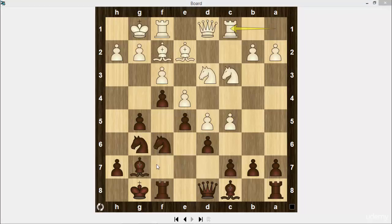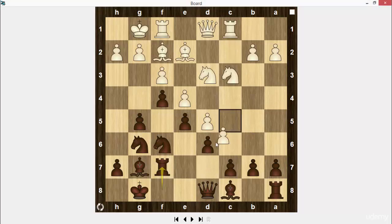Rook c1, rook f7 — the rook protects the c7 square. Rook c2. White plays too slow. It was better to take on d6 and then to play knight b5. Rook c2.